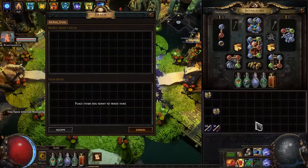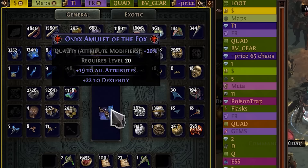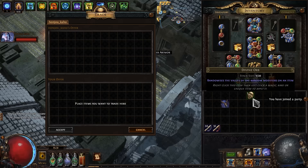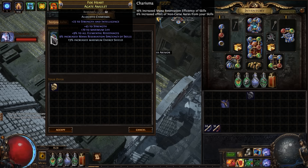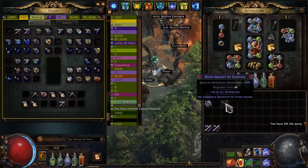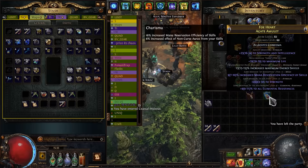Next up is a new amulet. I need a level 85 base with Shaper Influence — alteration spam until I find T1 item quantity. Then I need an Agate amulet at least level 75 with Redeemer Influence — alteration spam until you find T1 mana reservation. But I was able to avoid Alteration Hell and bought this amulet. Now it's time for the Awakener's Orb! The main thing is to make sure each amulet has only 1 modifier with Influence.